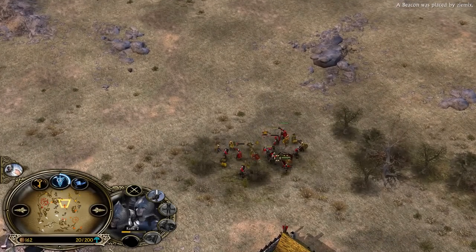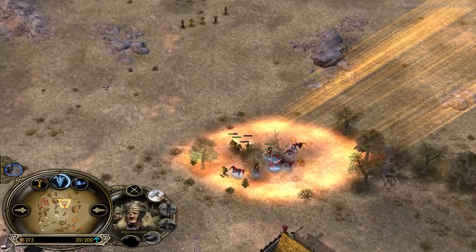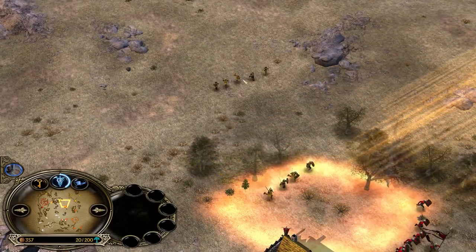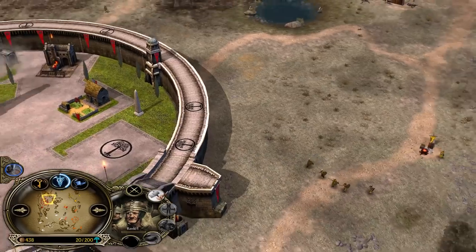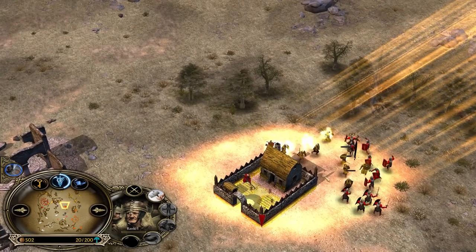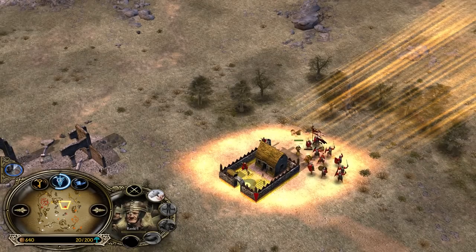Soldiers hit level 2, heal is still available — that's going to be a big W for Z-Mix. Eye of Sauron from Mordor comes a bit too late. Gondor can still fight this, there is no need to disengage. Peasants are heavily damaged and one of them isn't even drafted. Without swords, they have no chance against well-trained soldiers of Gondor. Level 3 soldier — this is going to be a slaughter.